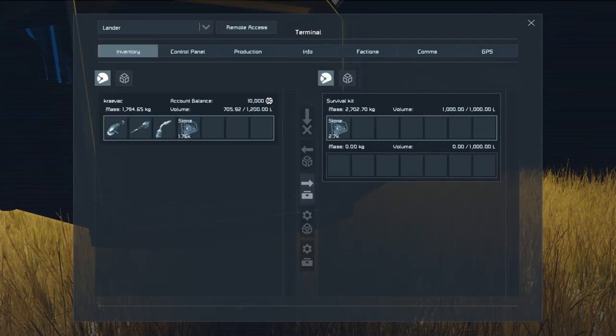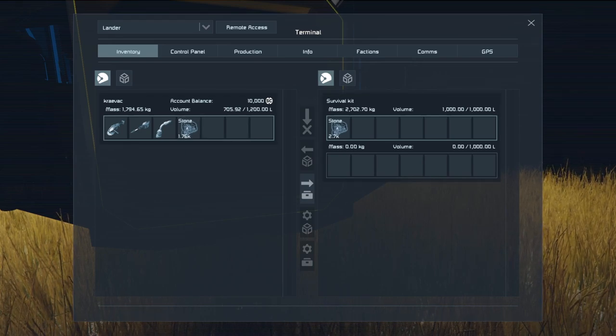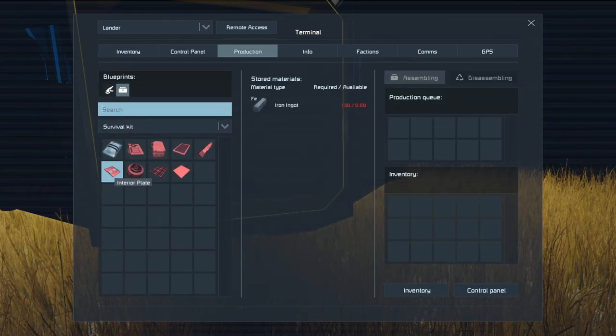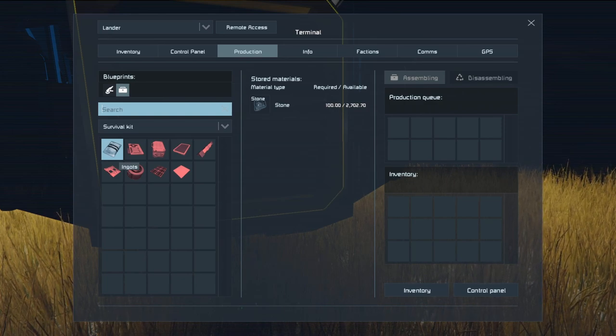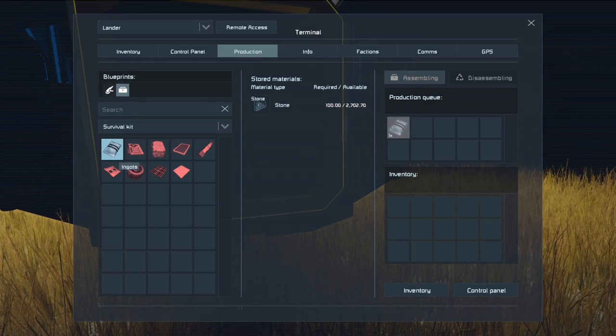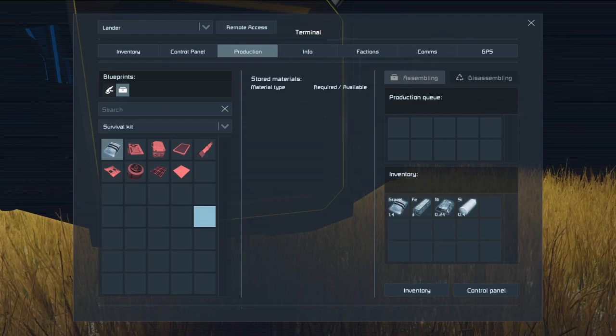As you can see, I've already drilled out some stone and put it into the survival kit, and I still have some stone in my inventory. If we click over here on Production while looking at the survival kit, this is the only thing we can build right now. If you left click it one time, it will build one of these little bags. If you hold Shift and left click, it will build 100.